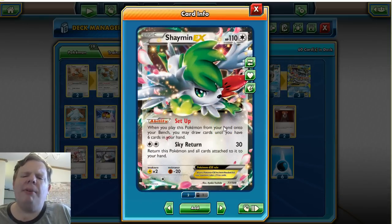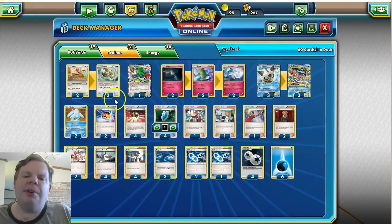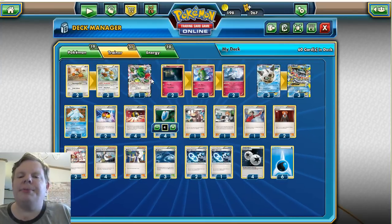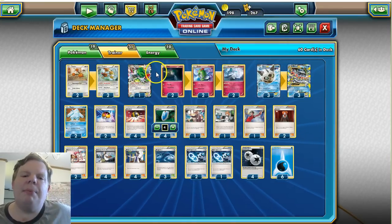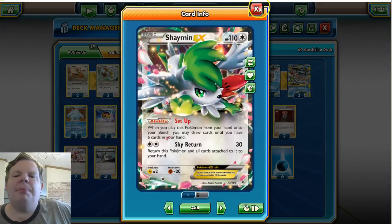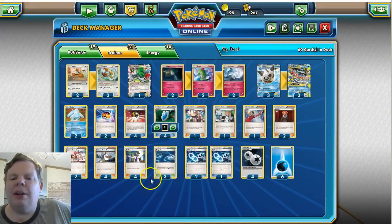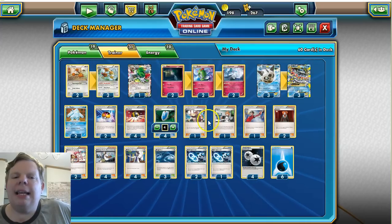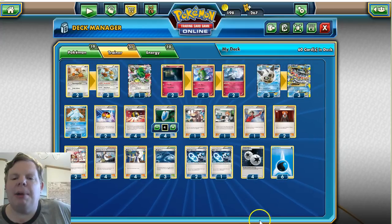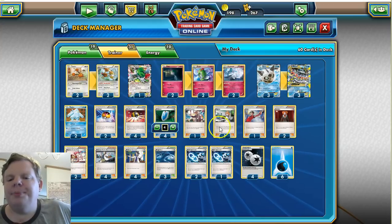We play one Shaymin. Normally I'd play more, but we've got such a big bench — we're setting up one or two Gardevoirs and one or two Dodrios, and by the time we add attackers there's not much room for more than one. Shaymin helps with setup, and it's nice with Judge: if we play Judge we can lower the opponent's hand to four, then Ultra Ball for Shaymin to draw back up to six.